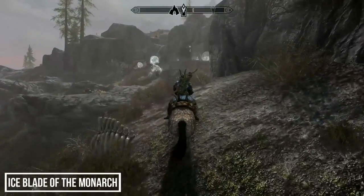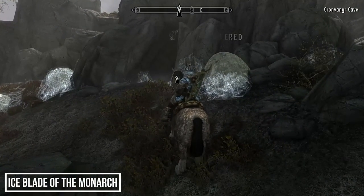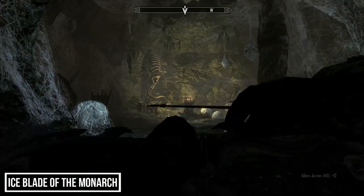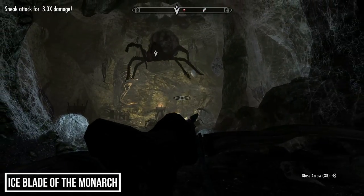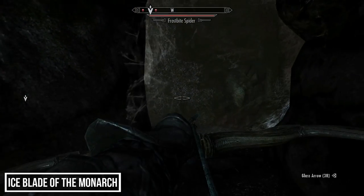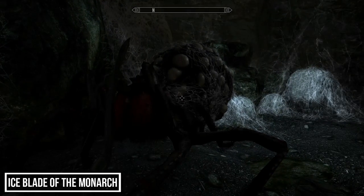Cronvangr Cave is easily spotted — just head for the cave surrounded by giant web sacks and spider webs. If you aren't a fan of Skyrim's frostbite spiders, you probably won't enjoy facing the Web Mother too much. She's absolutely enormous and moves much faster than the smaller spiders, but the spirits of the two heroes will join the fight.